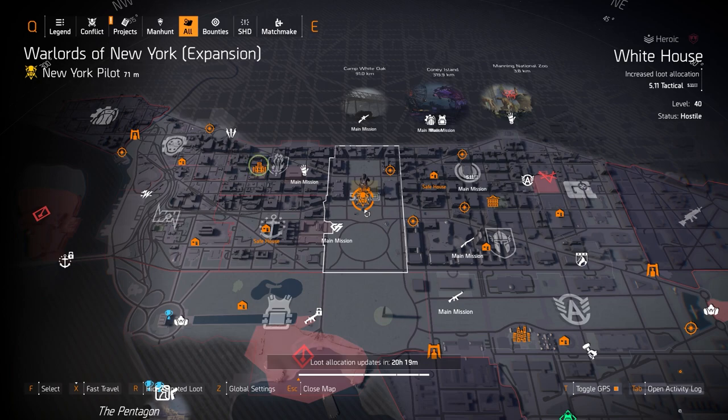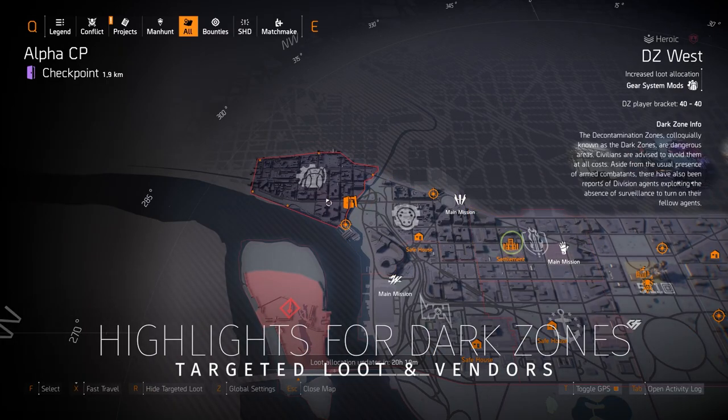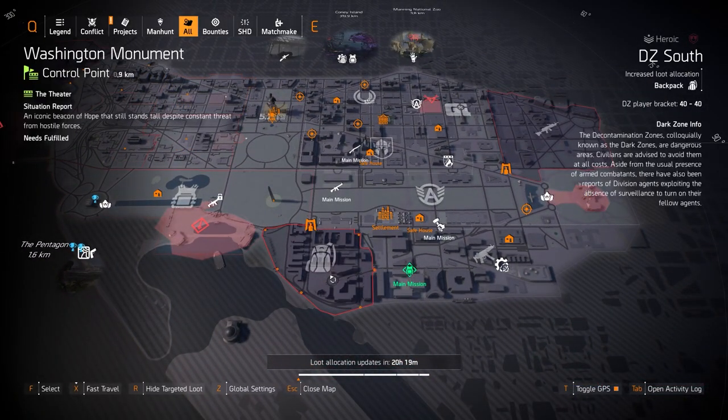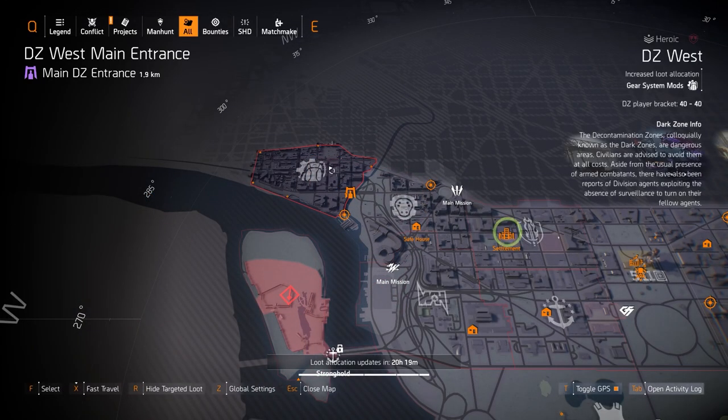Let's get started with the dark zones first and the highlights from the dark zone vendors, then DC, then New York last. In DZ West we got the Death Grips that roll with armor, armor on kill, and repair skills. In DZ South we got the Zero F's chest piece with Perfectly Unbreakable that rolls with armor, armor regen, and skill haste. In DZ East we got the Night Watcher mask.